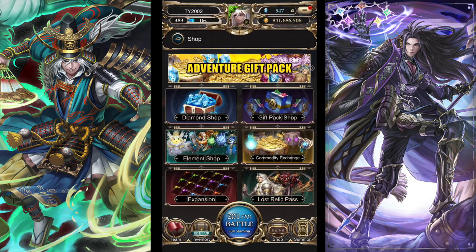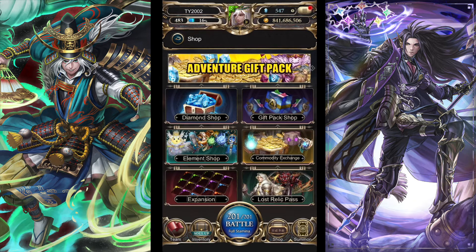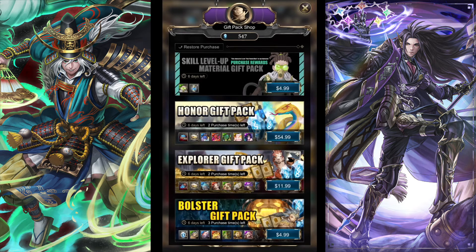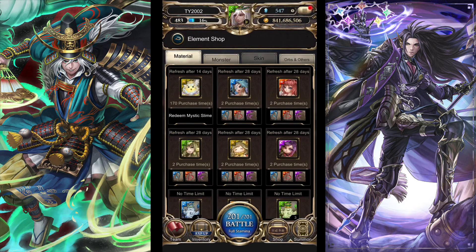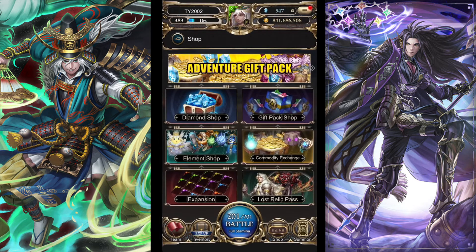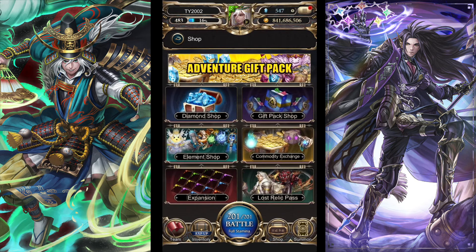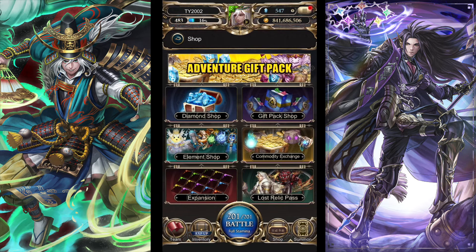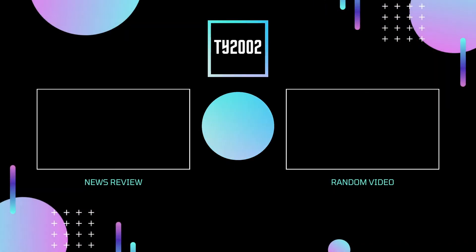And that is the shop guide. Sometimes special stuff goes on in here too, like back in the Aria update when her special shop popped up. Hopefully that was useful. The main points: visit the gift pack shop every day for your free coin ring and XP potion; go to the element shop to exchange your orbs or mystic slimes; check the commodity exchange every once in a while; and the Lost Relic Pass is its own thing. If you found this video useful please give it a like, leave questions in the comments, and if you like this in general please subscribe — see you in the next video!